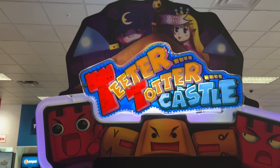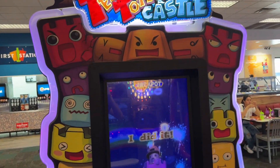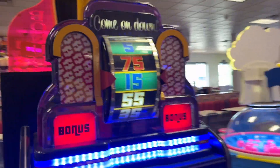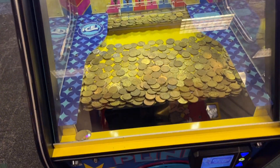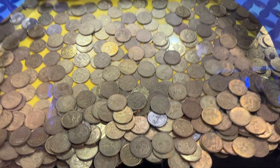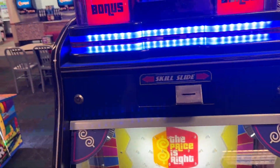Over here is Teeter Totter Castle — the screen is pretty low quality, and it says 150 tickets owed, so I think that's kind of broken. Over here is The Price is Right — it's another coin pusher, but I see a quarter in that one as well, so very cool. You can spend quarters instead of Chuck E. Cheese tokens.